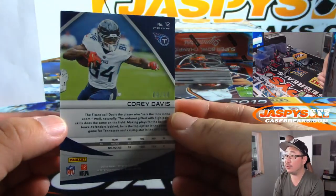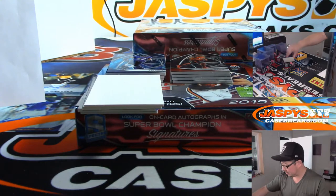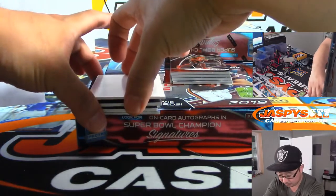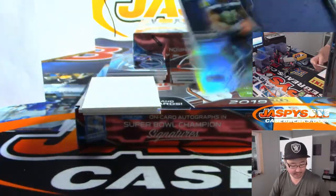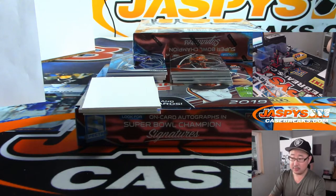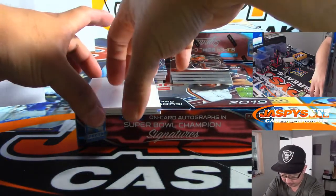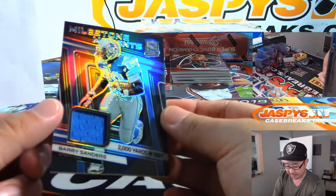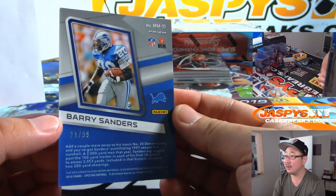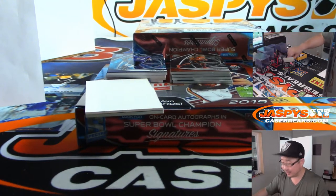We got Corey Davis, Neon Blue, 6 out of 60 — EA with the Titans. Got Gary Jennings Jr. Monumental Relic, Seahawks — Tony with the Hawks. Then we've got Barry Sanders Milestone Moments, 2,000 yards in 1997, 21 out of 99 — pretty cool, Detroit Lions, Miles Lacey Jr. gets that one.